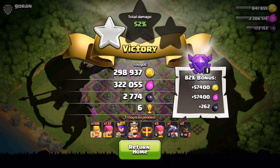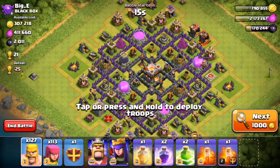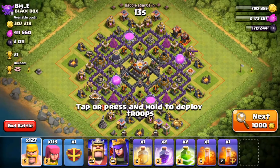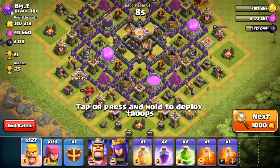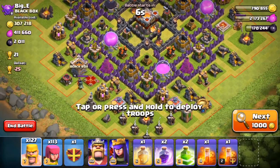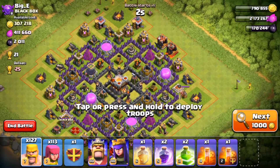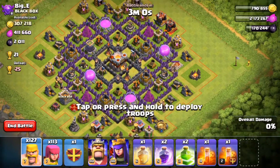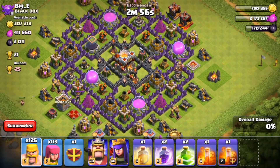Hopefully we'll have the same luck in our next raid. I'm gonna go back, cook up another army, and I'll see you guys for our third and final attack. For this final attack, I found a Big E. Big E isn't a base I usually attack, but since it's the last attack of the day — you guys know how I do — we're gonna go full out on a Big E.